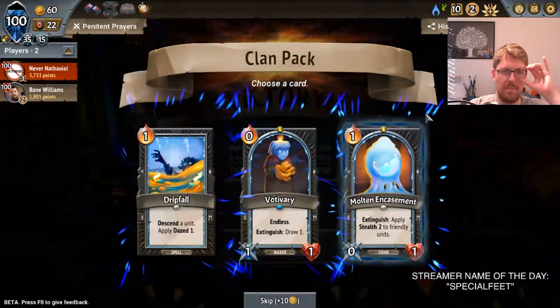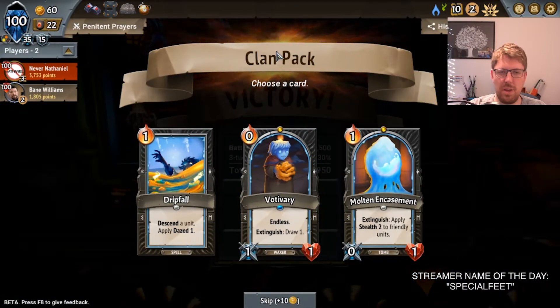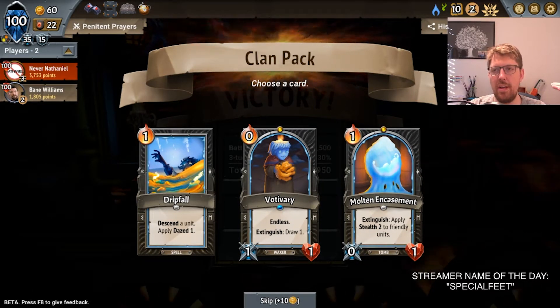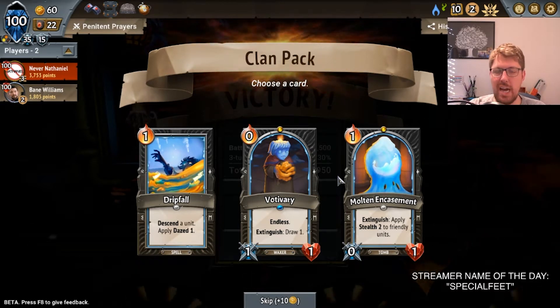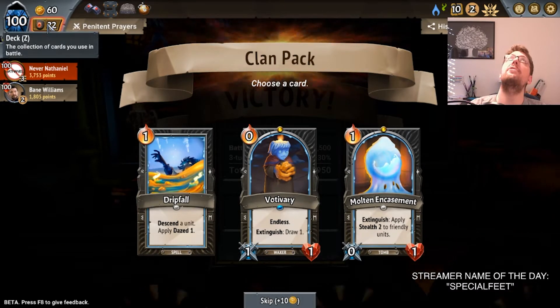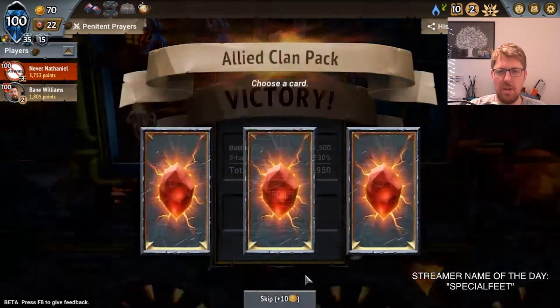I don't think we need a second Dripfall. I don't really like Vodavari here, or Molten Encasement. The problem with Molten Encasement is that we can't guarantee it's in the front — it's oftentimes going to be in the back, and if it's in the back, it doesn't die. I have no way to trigger it dying. Unless I could give it Burnout, I don't think it's worth it. So we'll skip here.